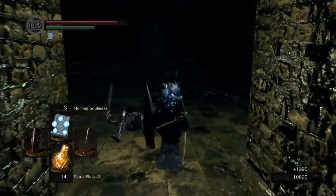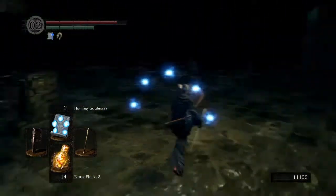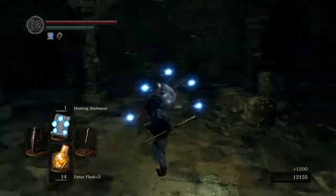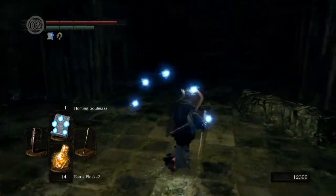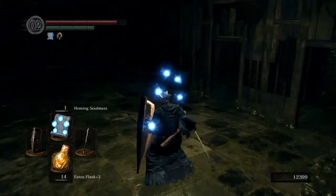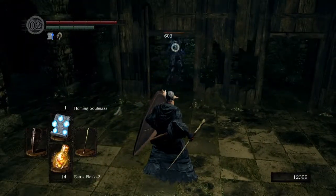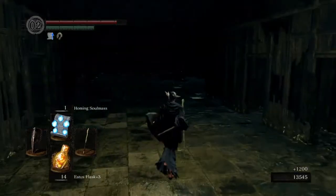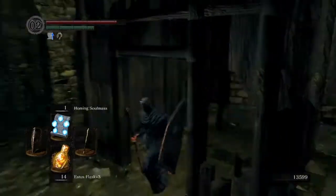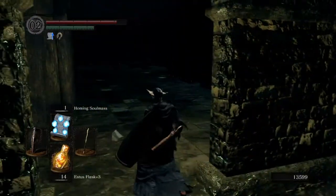We're using up our items, that's for sure. I probably shouldn't be popping this. I'm pretty sure there are two more of these guys kicking around. I thought there was one more - maybe not. Pick up Humanity just here as well. Then we'll head on down here and head on up to the top, and head down this way too. There should be an item on the ledge there.